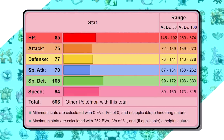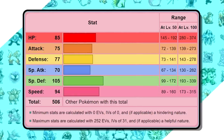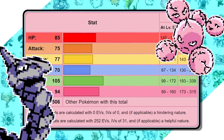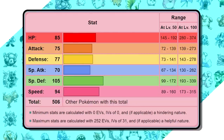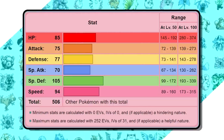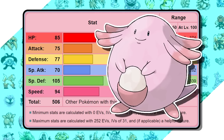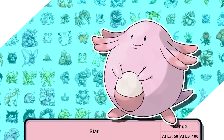Now, 75 attack isn't the best, but when you've done runs like Onix and Exeggcute like I have, it actually looks pretty nice from where I'm sitting. If you're wondering how I pick which stat to use between Special Attack and Special Defense, I use what I like to call the Chansey rule — I just pick the highest stat.